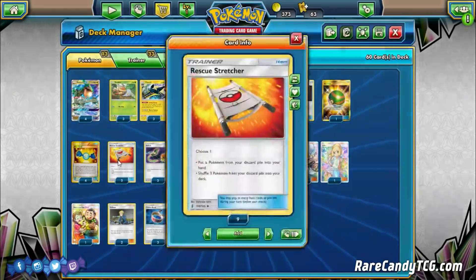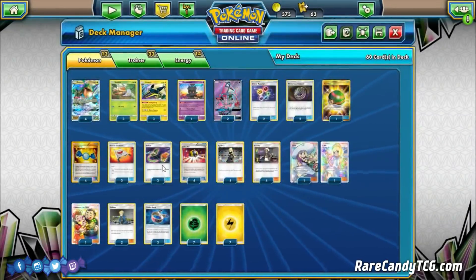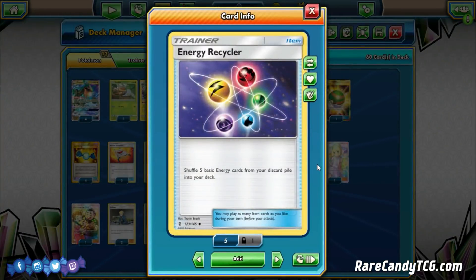We also have two copies of Rescue Stretcher as a form of recovery. Especially with Stormy Winds, sometimes we are going to mill away Pokémon we might not want to, or even a copy of Rescue Stretcher itself. So we want two copies here just in case, to get some Pokémon back into play. We have two copies of Switch — just switch your active with one of your bench Pokémon. Everything in this deck has a very annoying retreat cost, so we definitely want some ways to deal with that. We have two copies of Energy Recycler — definitely a very critical card: shuffle five basic energy from your discard pile into your deck. We definitely need energy in our deck at basically all times so our Vikavolts can constantly search out energy. We definitely don't want to go a turn where we only have one energy in deck and can't get a Strong Charge off, especially in case we have to mill one away with Stormy Winds.